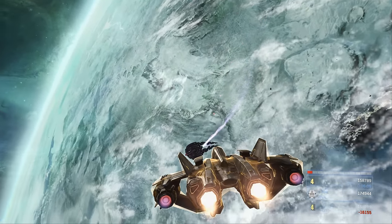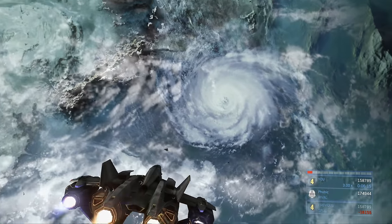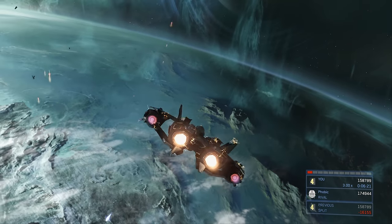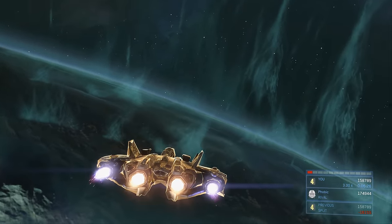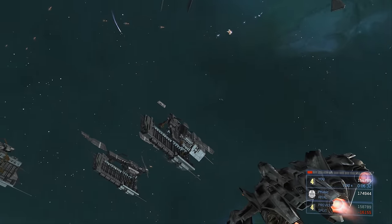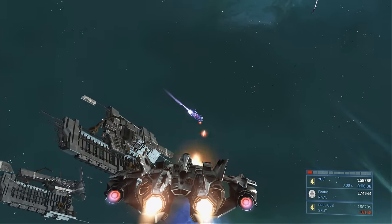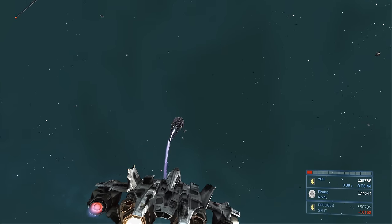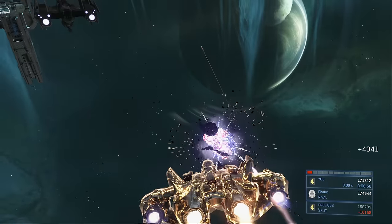If you start getting shot from behind, do one of the Saber maneuvers — like the banshee maneuver — flip to the right, left, or do a 180. It's more of a flip upside-down and then going the other direction, but it's really effective because the serif chasing you will usually just pass right by you and kind of peel off, losing its angle on you. Definitely do this if you're getting shot from behind.